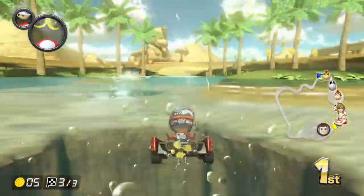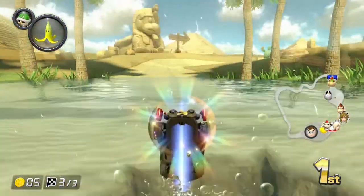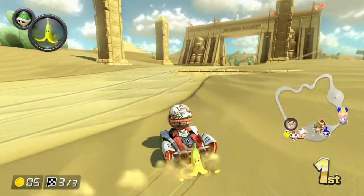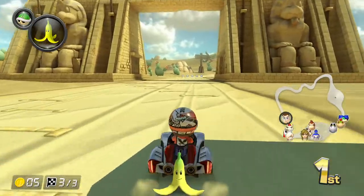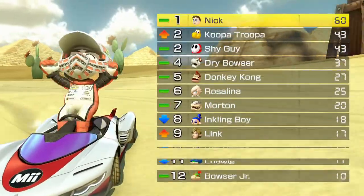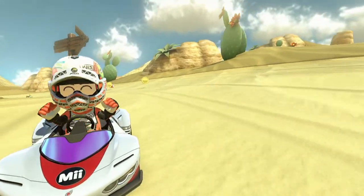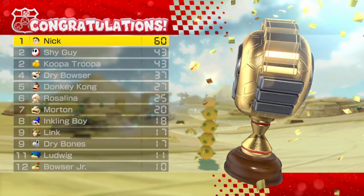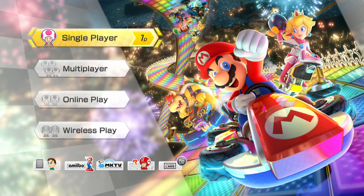They could probably use the wedding Mario amiibo as a Mii costume outfit. It could be similar to how Link has Breath of the Wild Link and regular Link — for Mario you could swap between wedding Mario and regular Mario. Though Tanooki Mario and regular Mario are two separate characters in this game, which is weird. Anyway, that's going to be a wrap guys — that was the Inkling amiibo compatibility with Mario Kart 8 Deluxe, which is a cool little costume for your Mii character.